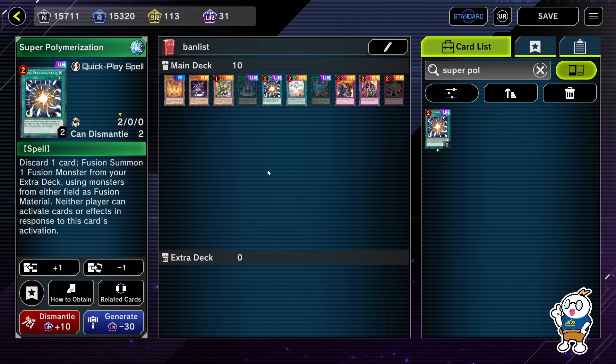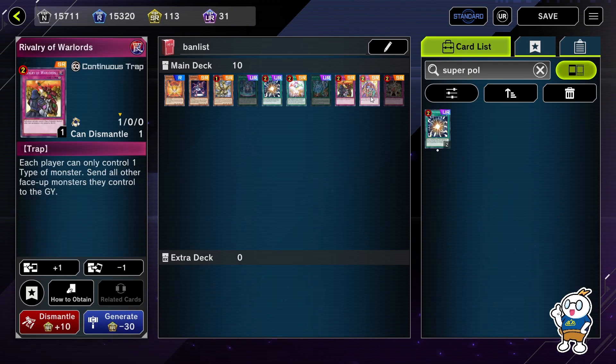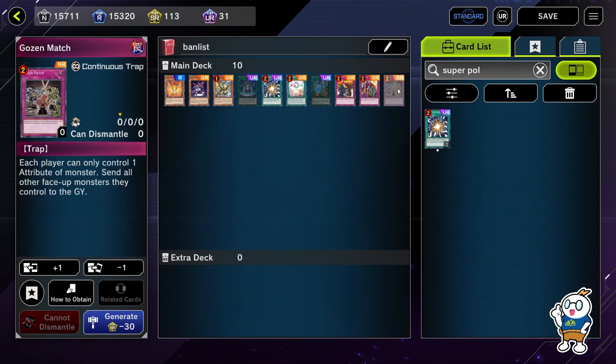Hey guys, it's Naki here, and today I'll talk to you about the upcoming ban list on April 10th. This time, all the floodgates — like Rivalry of Warlords, Skill Drain, and Gozen Match — are all limited to one. It's not banned, but it's still very very good for other decks; it makes them at least playable now.